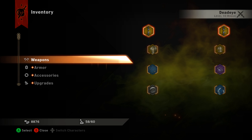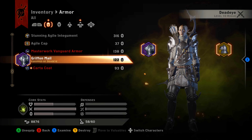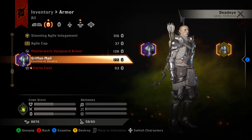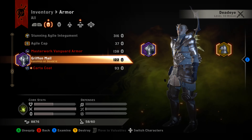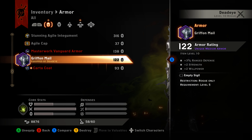Let's head into our inventory here. Go to armor and equip that — you can see that this is the Gryphon Mail armor. Not a bad looking piece of armor, if I do say so myself. Here are the stats on it.